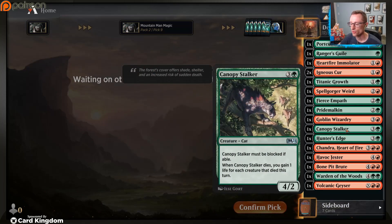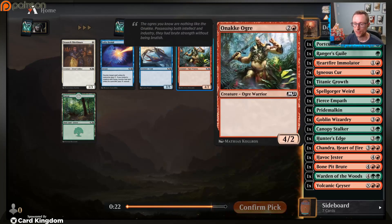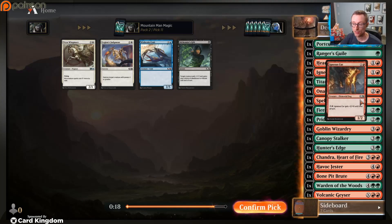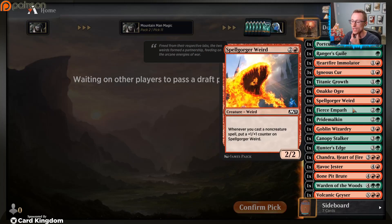Canopy Stalker - I want to try and make this card at least not lose to a two-drop. If we can make it so it eats a creature or two, the four-two having to be blocked could benefit us against a slower deck. We're in the four-plus-power-matters deck. We don't have many four-plus-power payoffs but that could change. There's another two-drop. We have three Igneous Curs, we could get better options but it's there.